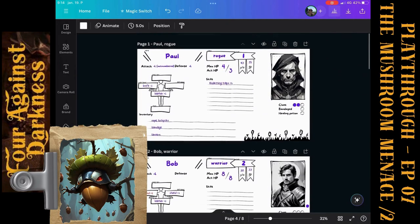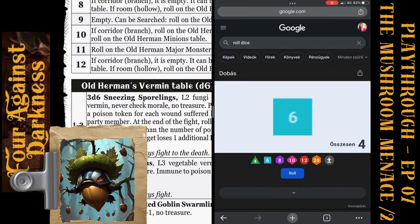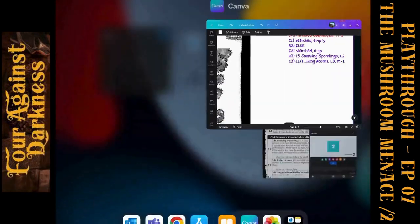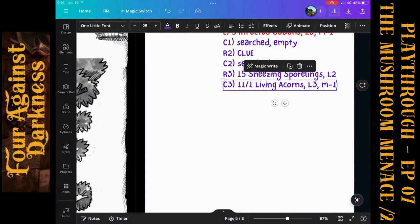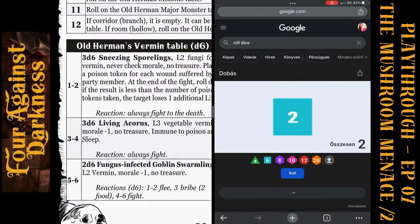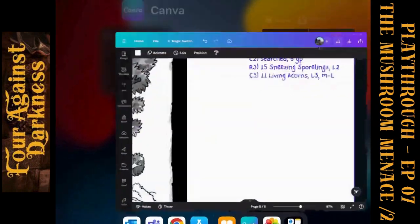Now there are only two left. Bob tries to finish it but the sling doesn't work this time. Paul defends with four — success. Paul attacks with five: five minus one is four — one more acorn down. Then just one living acorn remains. Paul rolls five and Bob finishes with the sling — the fight is done. No treasure. That was corridor number three. It was a corridor so we don't roll for infection.